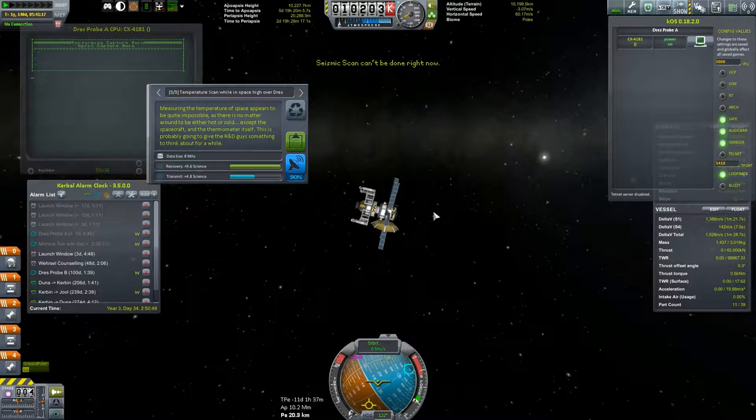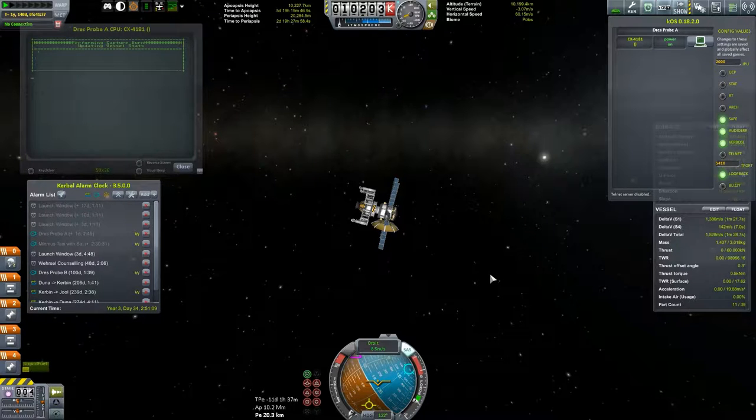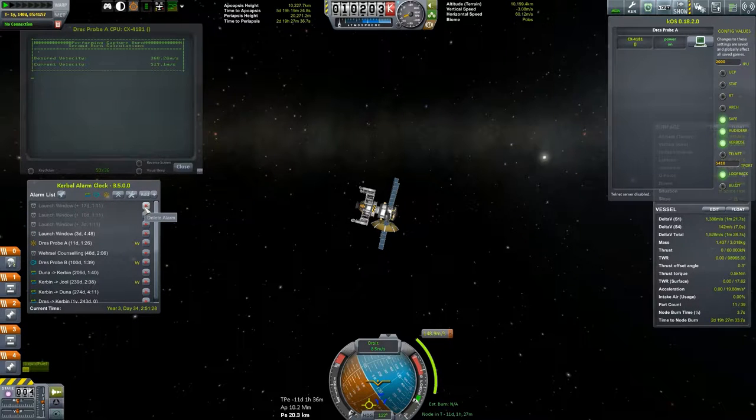It has booted up and it is trying to do some science. Measuring the temperature of space appears to be quite impossible, as there is no matter around to be either hot or cold — except the spacecraft and the thermometer itself. This is probably going to give the R&D guys something to think about for a while. We will keep one of these readings. We are doing a burn calculation — a 148.8 meters per second burn. We should start facing the sun here in a moment while we wait to do our burn.